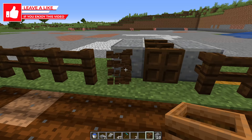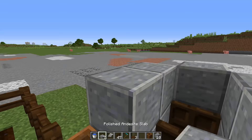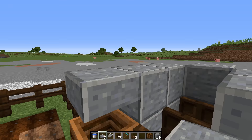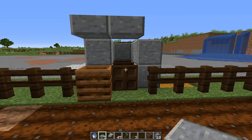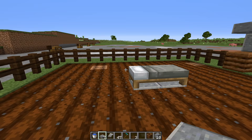Next, remove that block and place down a composter, then build the sidewalls up one extra block and place a slab roof over the top of the composter and the trap door. This ensures that when we get the villager in here, he's not going to try to jump up onto it.